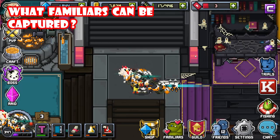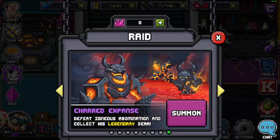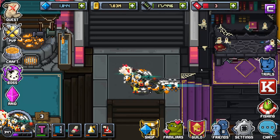Which Familiars can be captured? Basically any Familiar within the Flags, Dungeons, and Raids can be captured — whether they're a Common, Rare, Epic, or Legendary, you can catch them all. There are also Familiars in Trials, Gauntlet, Invasion, Expedition, and World Boss — Familiars are all over the place. Every enemy you encounter in this game, apart from in PvP and GvG, is a Familiar. But the only ones that can be captured are within Flags, Dungeons, and Raids.